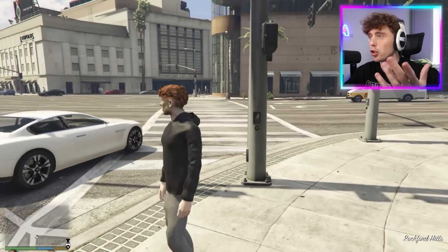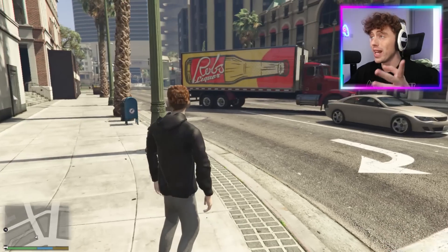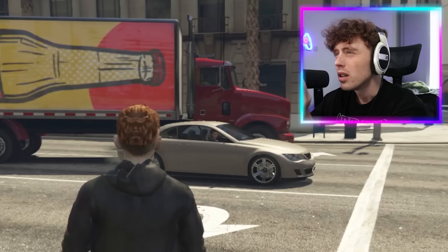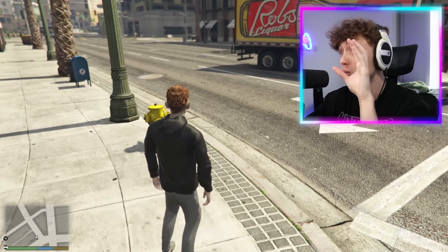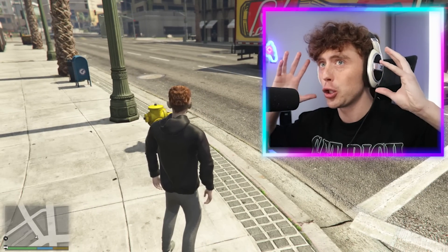Here we are right now, just stood on the corner of — I don't know what this street's called in GTA — but we are about to open up Paint and draw something. There are cars in front of me right now, so let's start off with cars. I think I'm going to attempt to draw a crazy supercar that's just not in GTA, like maybe a crazy Lamborghini or something like that.